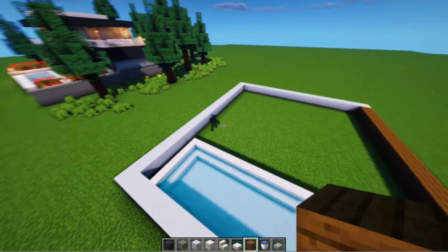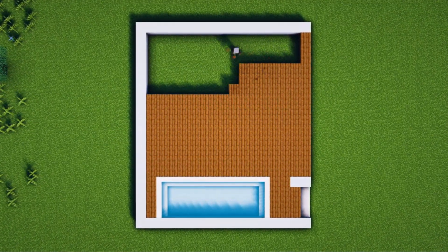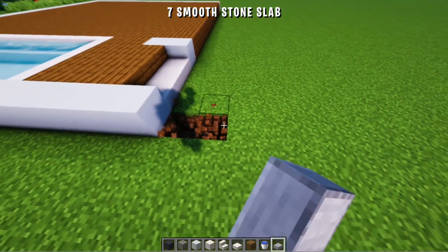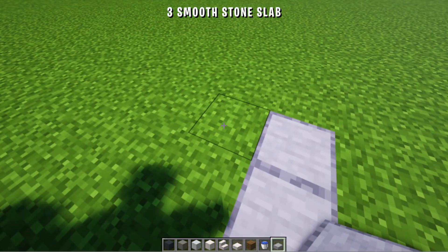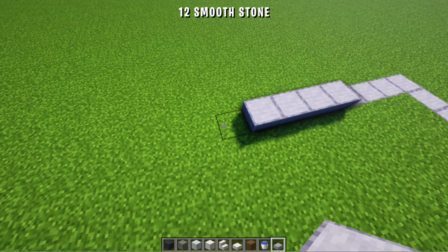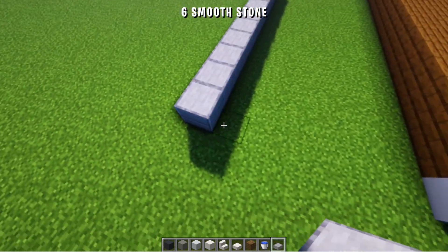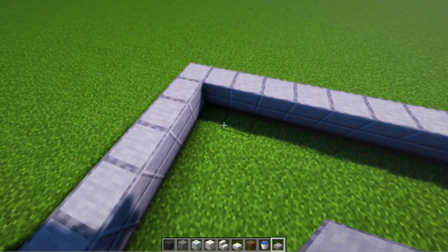Next we will make the base using spruce wood planks. We've made the base like this. Next we'll make the base for the garage. Starting from here we space 7 blocks and place 7 smooth stone slabs. To the back we remove 3 and place 3. Then we place 4. Then rise 1 block. We place 12. Until aligned, and we connect them. The pattern looks like this. Next you just extend it to size.